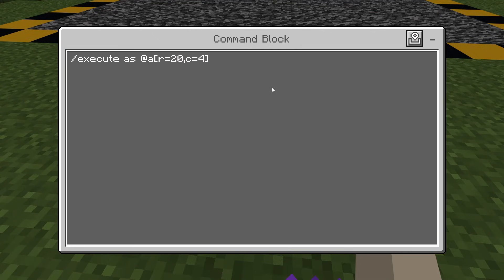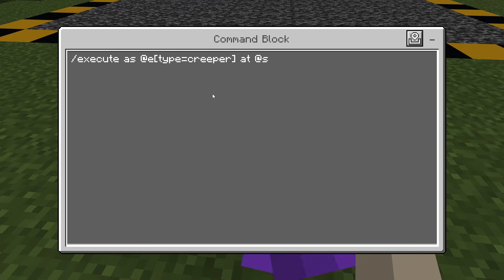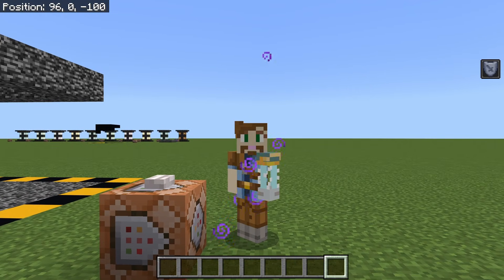This is especially useful if you want to run the command at the same target's location. So do /execute as @e[type=creeper] at @s. This lets the command run as all creepers as well as at their location. This command will summon a lightning bolt down on top of every creeper currently loaded into the game. So execute as and execute at tell the game who is running the command and where the command is going to run.